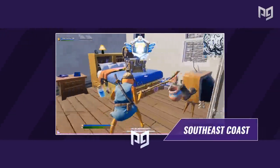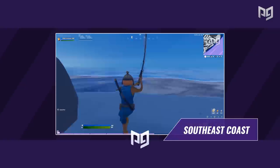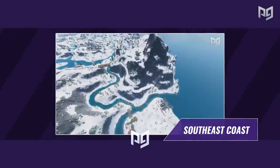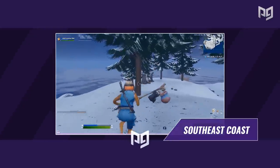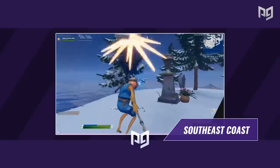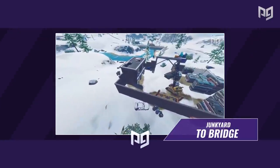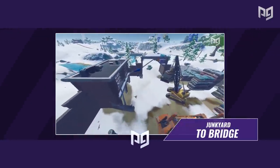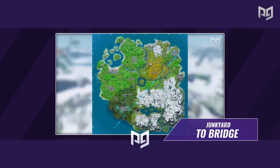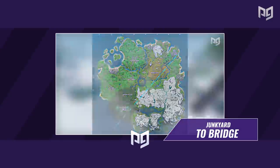For the best loot in the entire lobby with around 18 chest spawns, fishing, and great rotations, the southeast coast is your best friend — head there for a super stacked loadout. Finally, the junkyard-to-bridge route offers a centered position on the map, a fair amount of loot and materials, and solid zone flexibility.